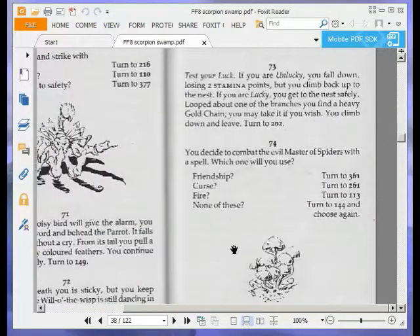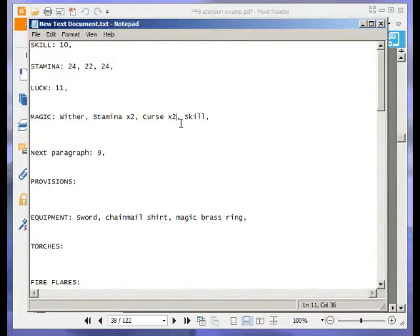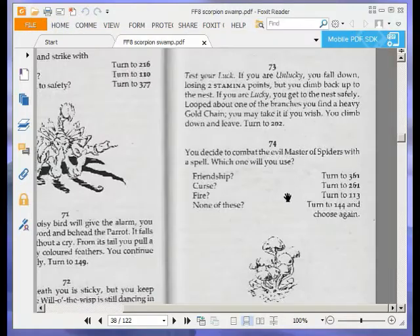You decide to combat the evil master of spiders with a spell. Which one will you use? Friendship (turn to 361), Curse (turn to 261), Fire (turn to 113), or none of these (turn to 144 and choose again). We are going to choose a Curse spell, so let's use up one of them. Turn to 261.